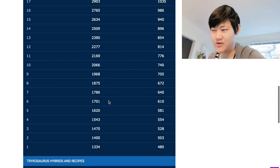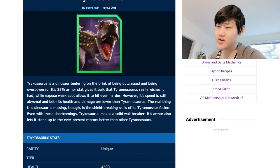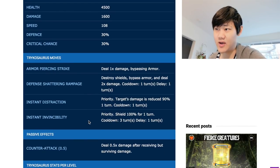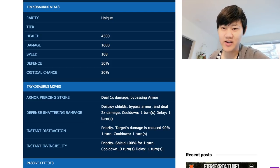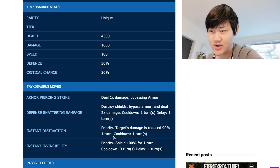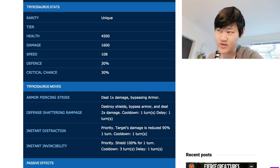There are ways to counter this dino and we'll go over them. Trico is a really strong dino, probably the strongest in the game. Before we know how to counter Trico, we need to know how Trico works. Usually a Trico will, turn 1, either strike or distract, but to maximize its utility it should distract on turn 1, so it turns into a free rampage. So: distract, rampage, distract or shield, and rampage again — you just keep alternating between defensive moves, making you take no damage while dishing out 2x damage with a 1.6k base.